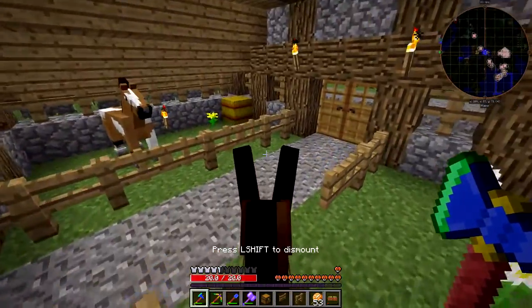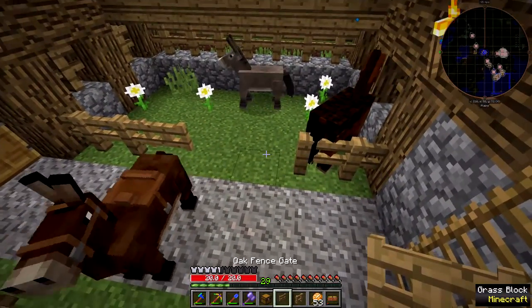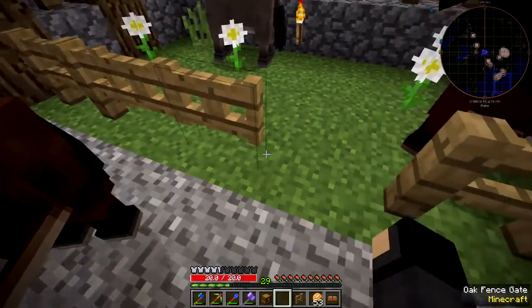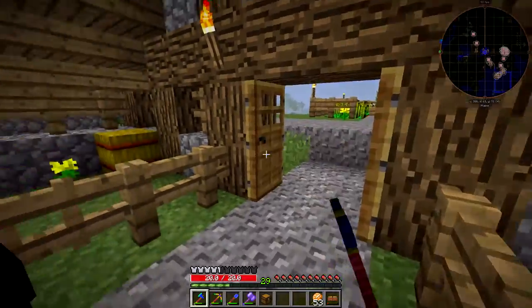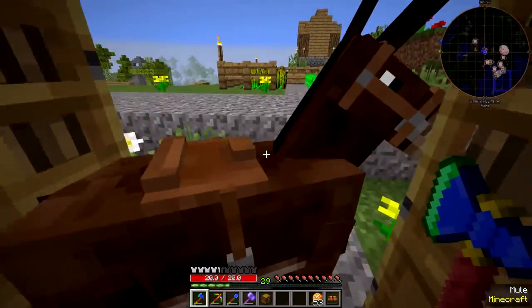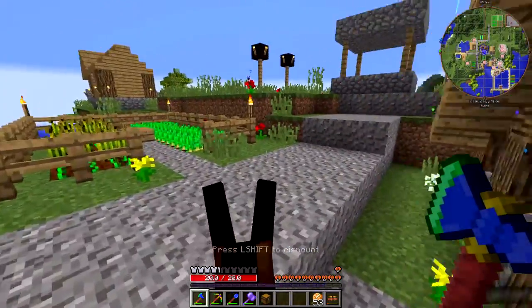Let's see if I can get this mule out of here. I need to think of a better stable - this is not one I built, it was just in here. I'll just push you out the door if you're willing to cooperate with me. There we go, that'll work.